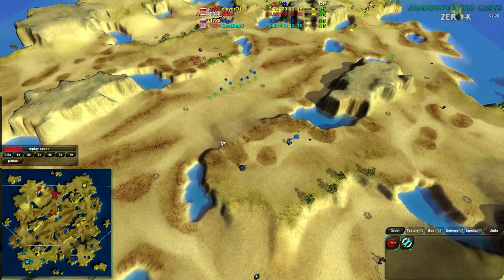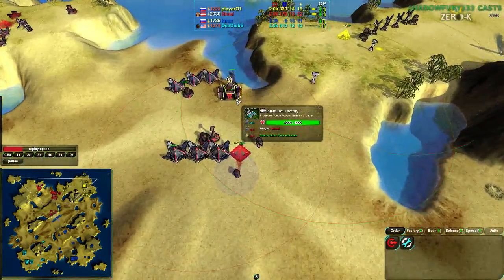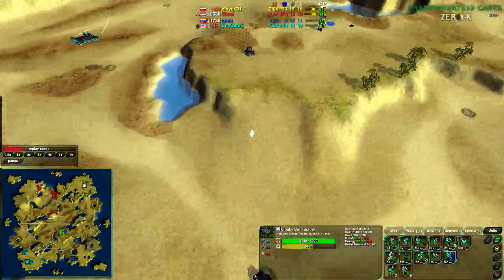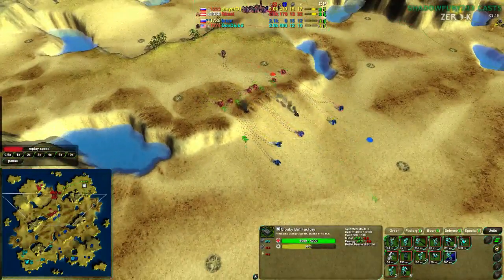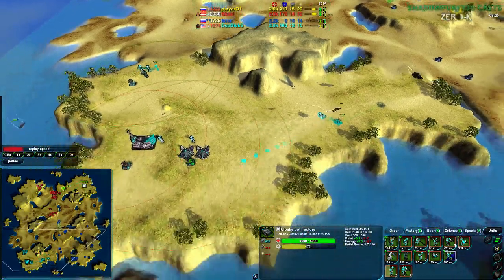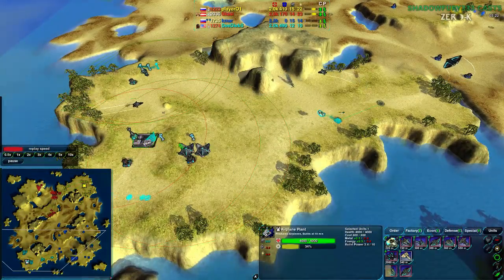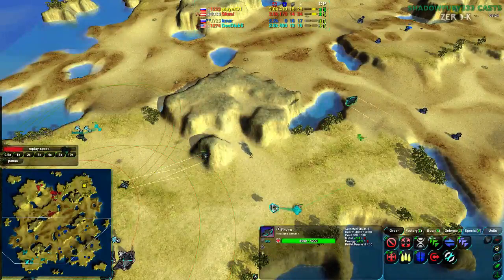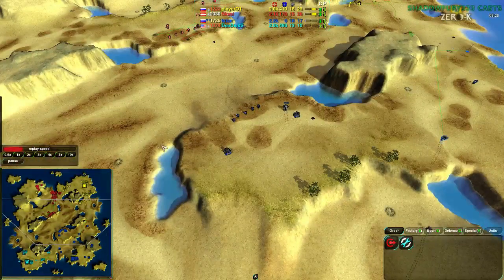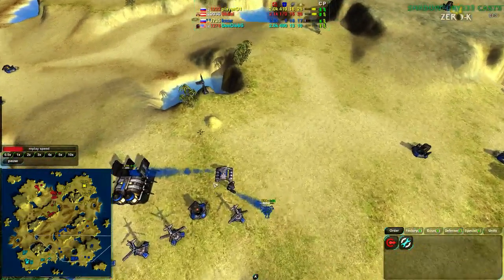Deebs went for air first, and if you're going for air first, you are on the offensive — you're basically trying to attack well before they get anti-air. At this point neither red team player is going for anti-air, so it's not the biggest deal and Dee Deebs can get away with waiting a bit. But unless you're waiting to build units, you're the aggressive player — you need to be going out and fighting.